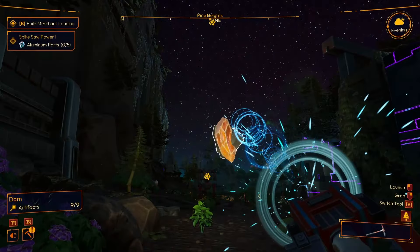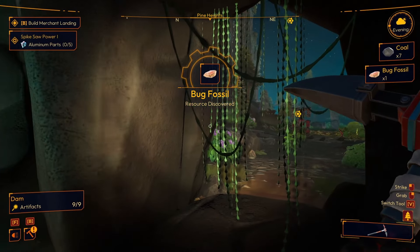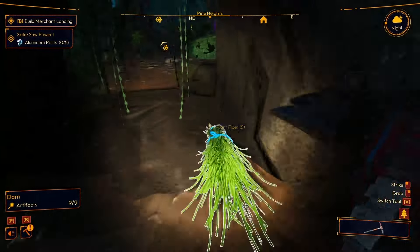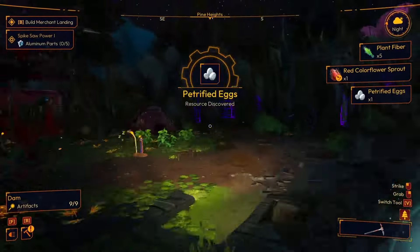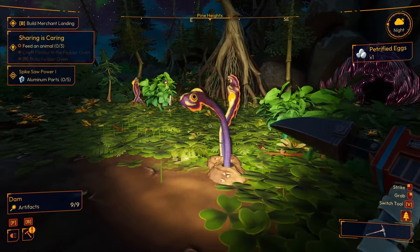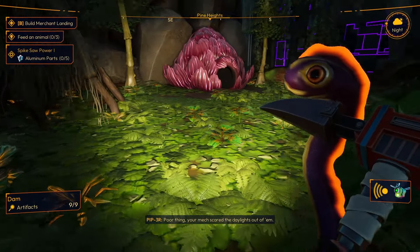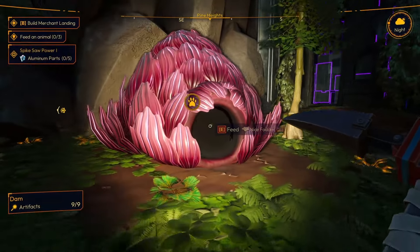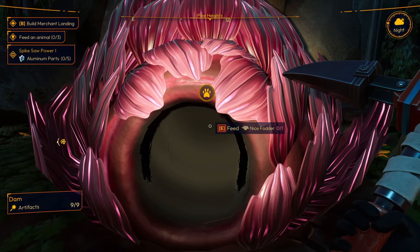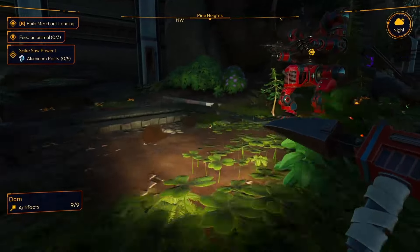Come out, point at your mech, hit your left mouse button to fire, and as you can see it goes into the mech. When it goes in you'll see it on the left or right side. Right here as you can see these are Zenorks. Everything in this game - this is a cozy game, so nothing is going to hurt you. This is their den, so if you feed this den as you can see I need nice fodder - if you feed it all of these will become happy and friendly with you, and you can get some resources from them.